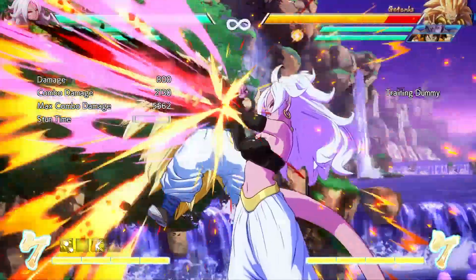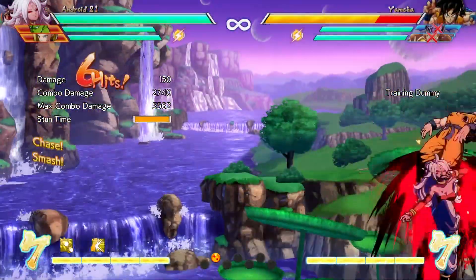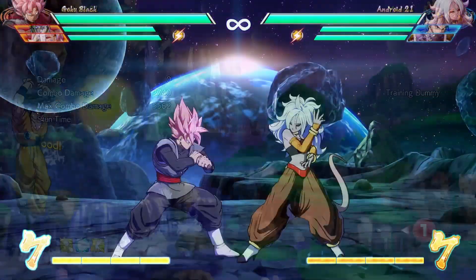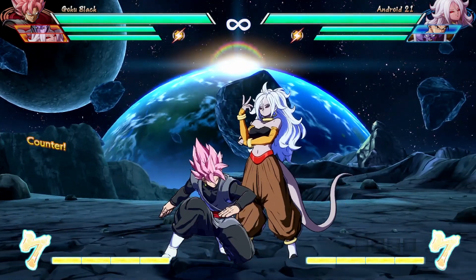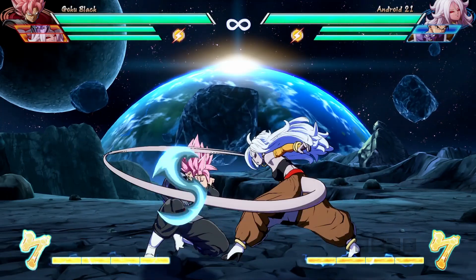You can combo into every version of the moderately slow Connoisseur Grab on the ground or in the air, except for the grounded quarter-circle forward special. But if your attack string leading up to the Connoisseur Cut is blocked, the opponent can interrupt all versions of the command grab before it hits. Many of the special moves Android 21 absorbs can chain into one another, as long as the attacks are not blocked and you have them in the correct slot.